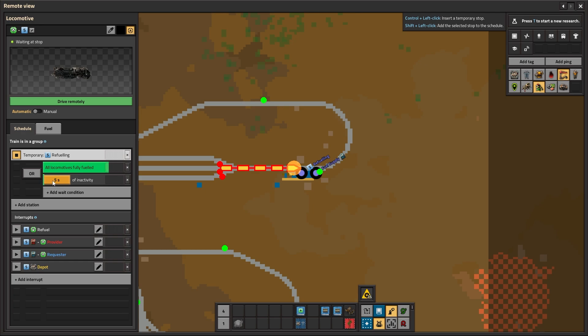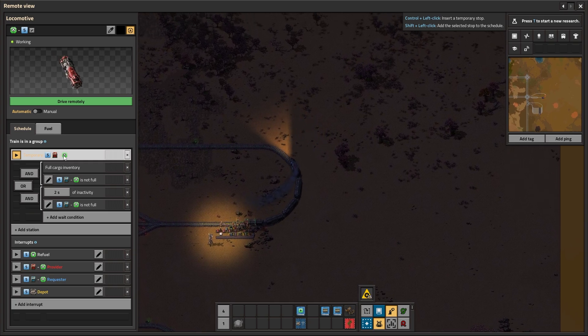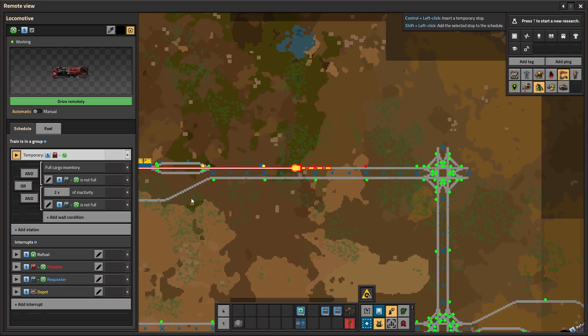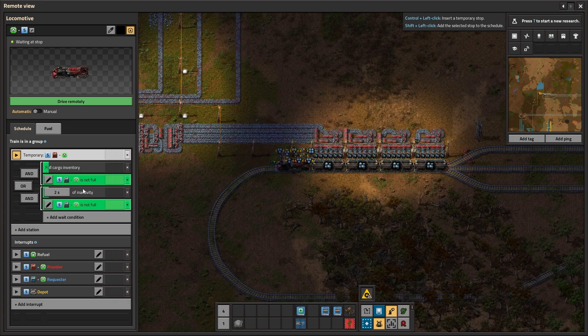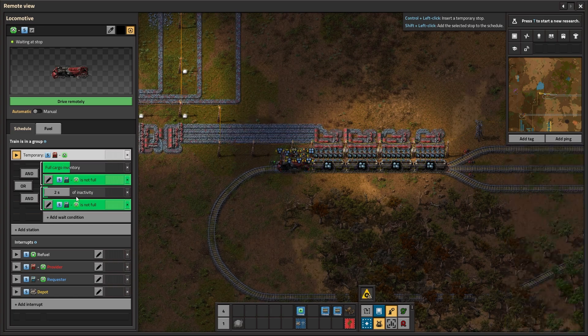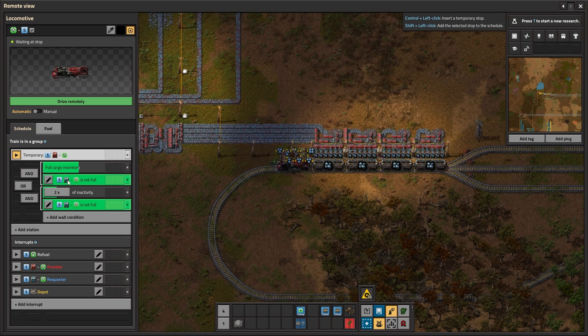After it's done, or there's five seconds of inactivity meaning we don't have any more fuel here, we're just going to go on our way. Of course a provider is available — we don't know what it is providing but we know it's available. Now that something can be just a little or a lot. So we're going to go there — in this case the iron ore provider. We're going to be here until the train is full, or if there is more than two seconds of inactivity and a requester station is ready.